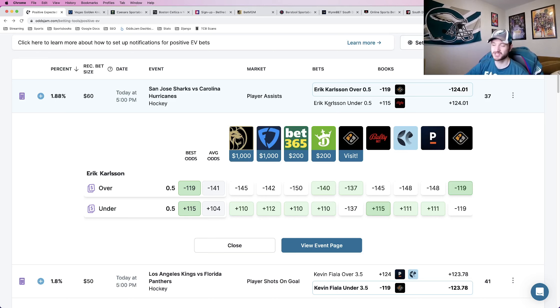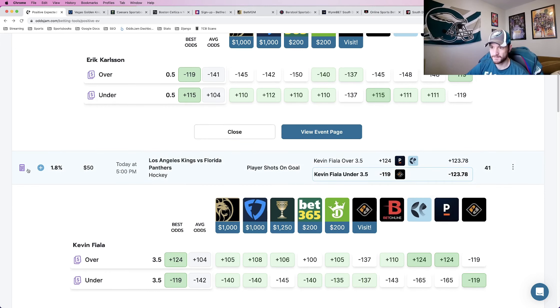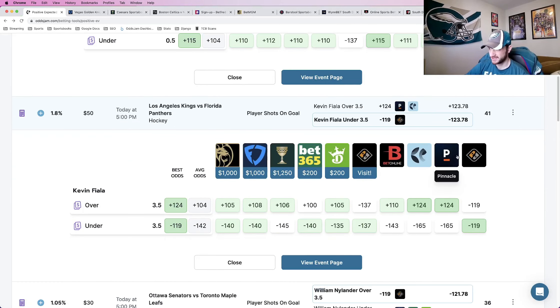Play number two is Kevin Fiala under 3.5 shots on goal. The OddsJam perfect line prices this at about minus 124. The win percentage based on the no-vig odds is about 55.3%. Looking at the sports books, Pinnacle — generally thought of as the sharpest book in the world — is at minus 165, BetOnline at minus 143, and we see minus 140 across the board with DraftKings at minus 135. All books are heavily juicing the under, telling you they think it's likely to hit, and we're not paying any extra juice.